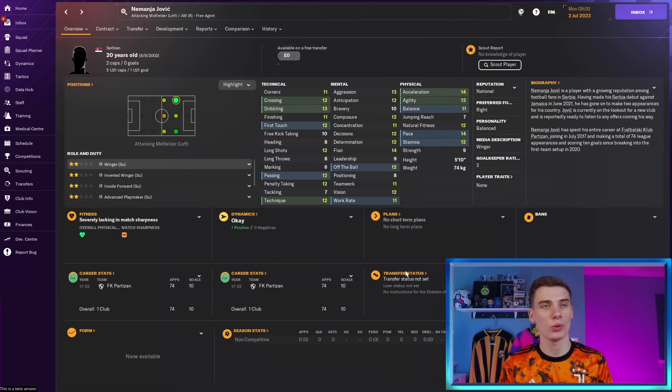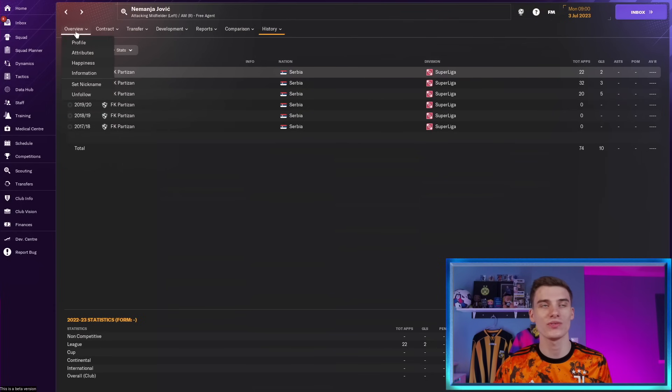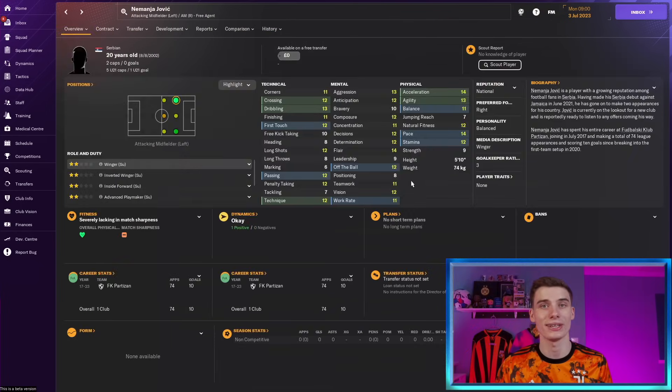No particular order in today's video, but we're going to start off with what I believe is the youngest player on the list — 20-year-old Nemanja Jovic, who can play on the left-hand side and has Serbian international caps. He's been playing at Partizan for most of his career but is now available as a free agent, and whilst he's not going to set the world alight or be the next Messi, for free you're getting a player that could potentially play at a Premier League level without too much development.